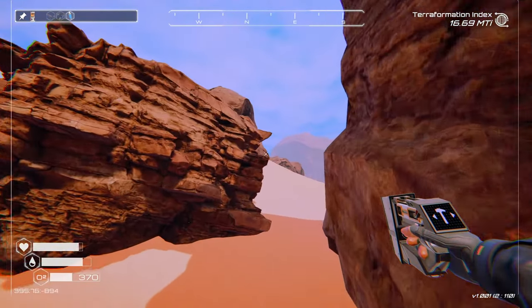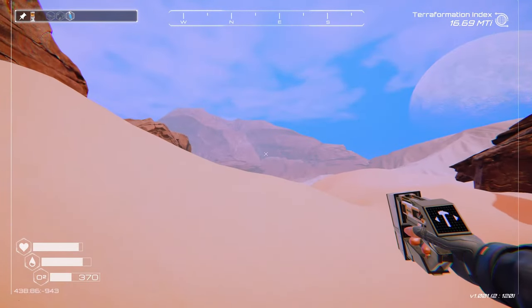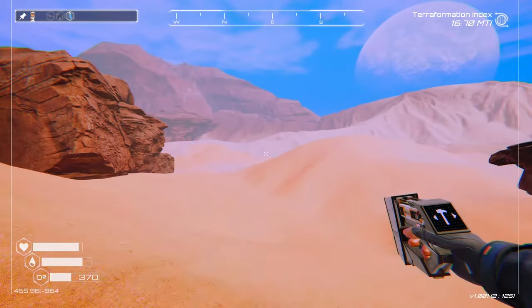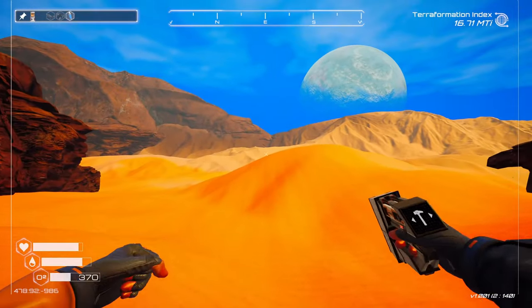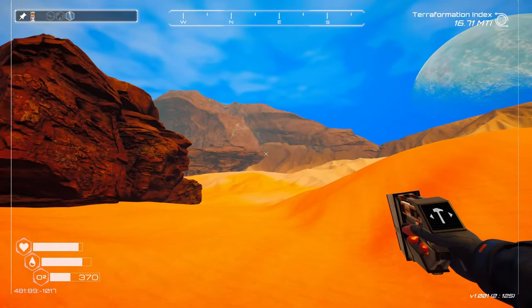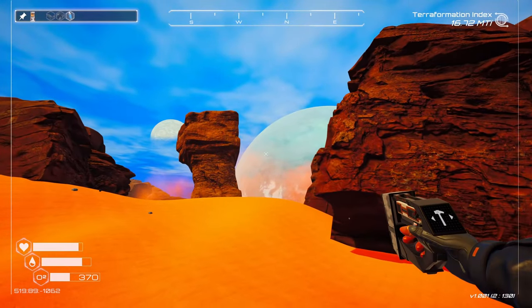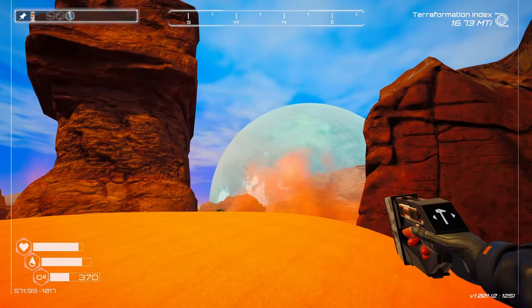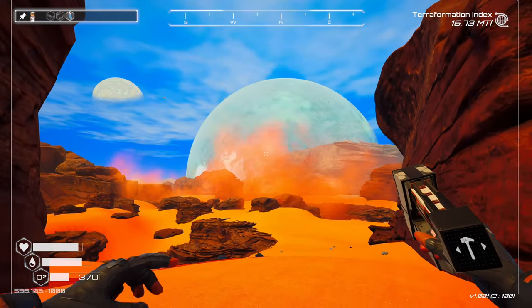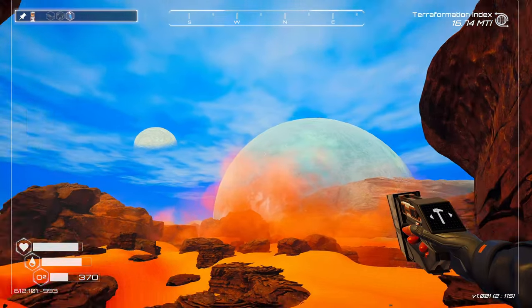We're heading towards that desert landscape. I wonder if it's something we can get into. It definitely looks like a desert — it's definitely a desert. Holy crap, that's cool. I wonder how far we can go, though. Wow, look at this planet. Screenshot.